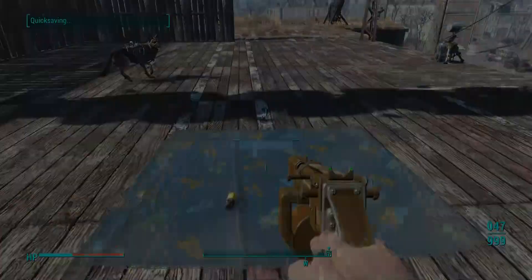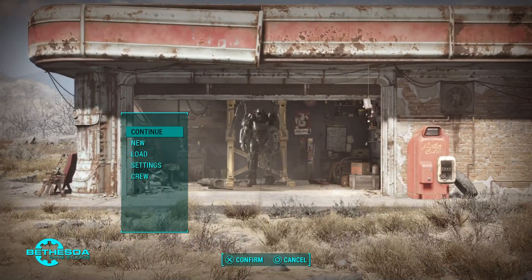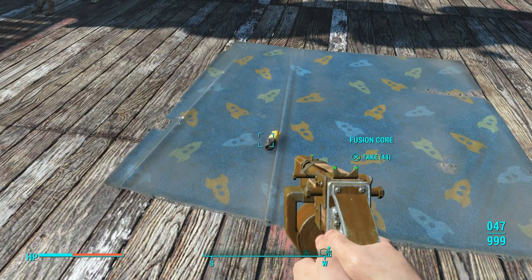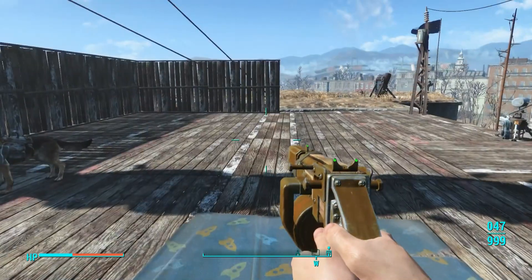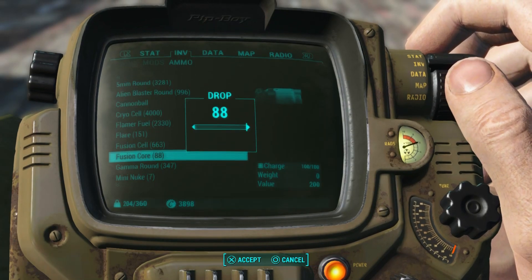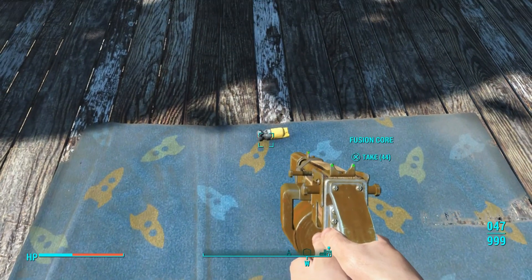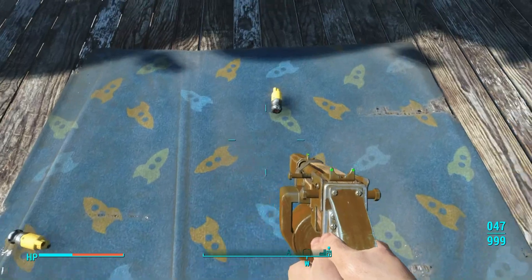Then simply save and quit back to the title menu. Once back at the title menu, just continue back into the game. Once you get back in, you'll find that you have both the duplicates. An important part here: make sure you pick both of them up first before you duplicate them again, because I've had problems duplicating them as soon as I get back into the game.